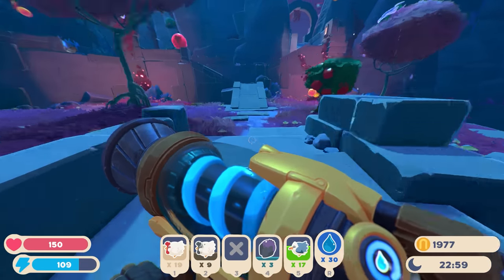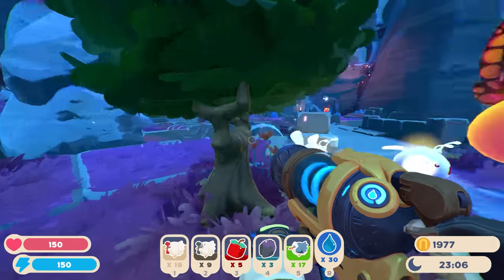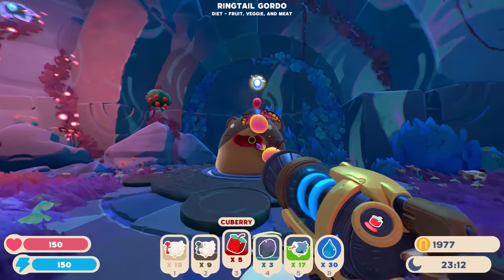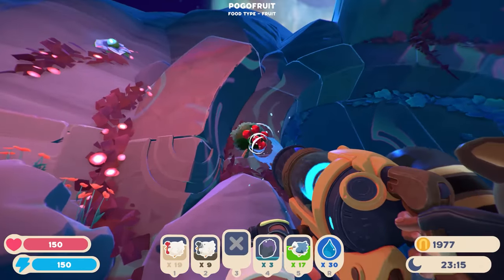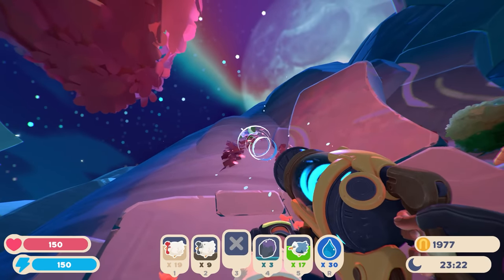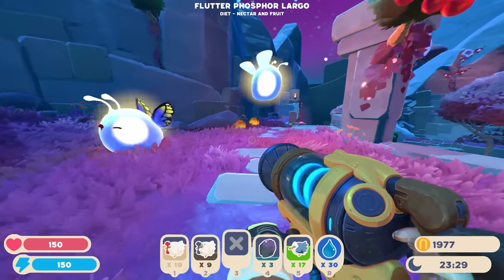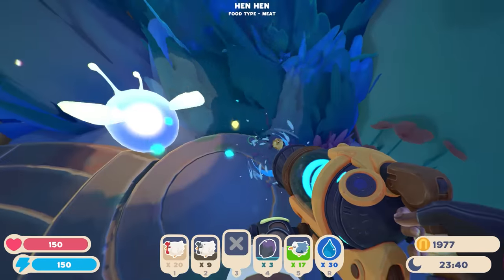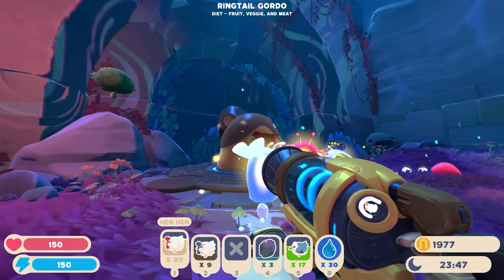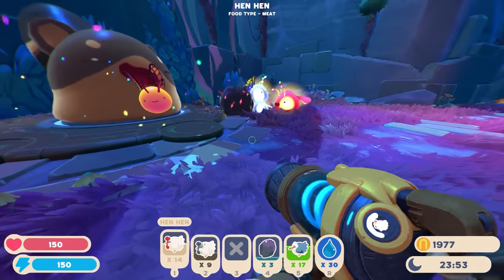We already fed the ringtail gordo a little bit before - chickens, pogo fruit, maybe some nectar. Let's give him some random stuff growing around here. There's nectar right there but actually his diet is fruit, vegetable, and meat - he doesn't even eat nectar! That's interesting. There's another chicken, and a chickadoo - nothing eats chickadoos, at least they're courteous enough not to eat the baby chicks. I'll feed him some regular hen hens. I just don't want to feed him too much and waste them.